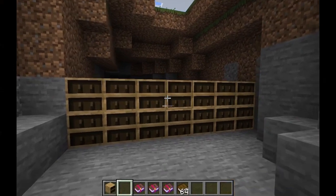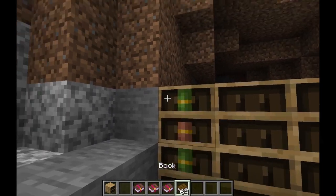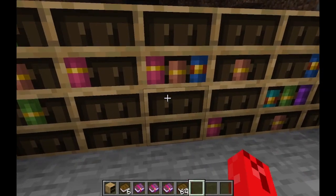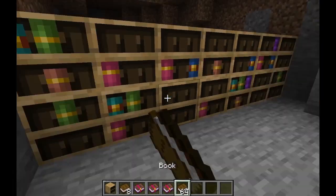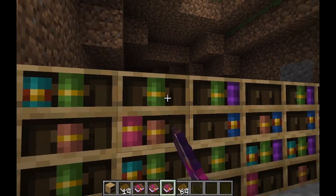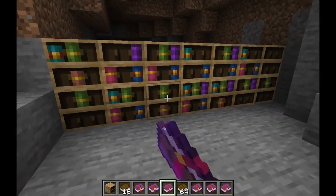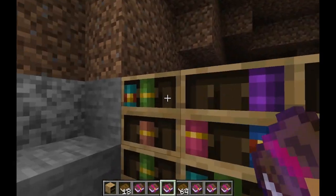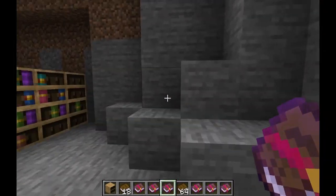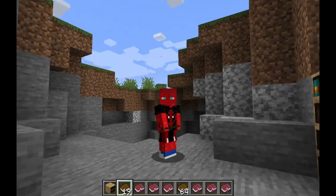It's time for the chiseled bookshelf. This is by far my favorite feature in the newest update, because now bookshelves serve a purpose. You can put books onto them, and then right-click to get them back. No one will use regular bookshelves ever again, except for when you need to. You can even put in enchanted books. This is amazing, because now you can create the classic trick where you pull a bookshelf off of the shelf and a secret passageway opens up — and that's something I've always wanted in Minecraft.